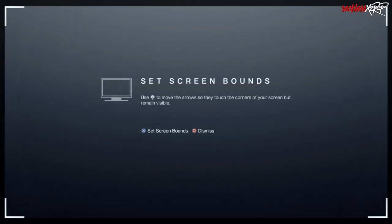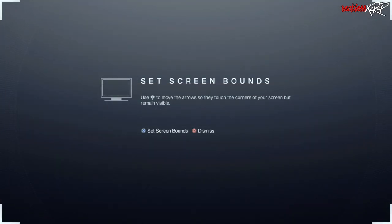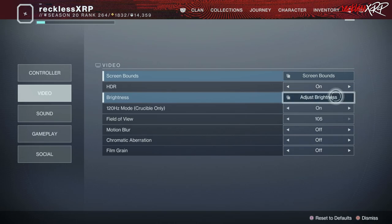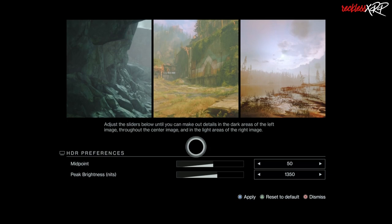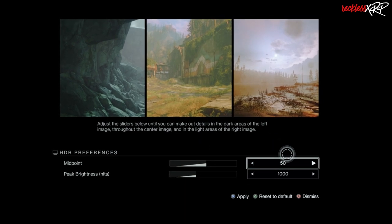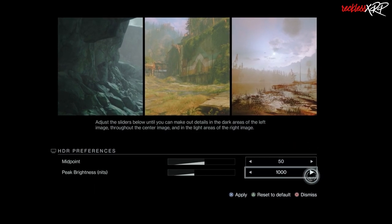For screen balance, keep this in balance with your monitor. HDR — I keep this on because I want to see better colors on my monitor, though you can keep it off if you want, as you may gain a little more performance. For brightness, I have my midpoint set at 50 and my peak brightness in nits set at 1350. The default is 50 and 1000, but for my specific monitor, 1350 looks best.